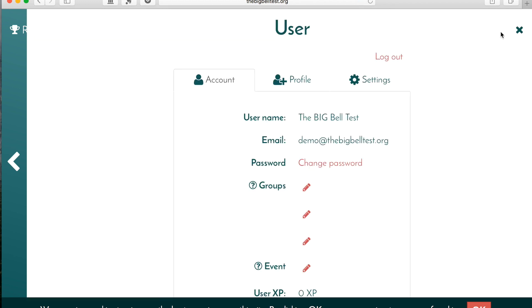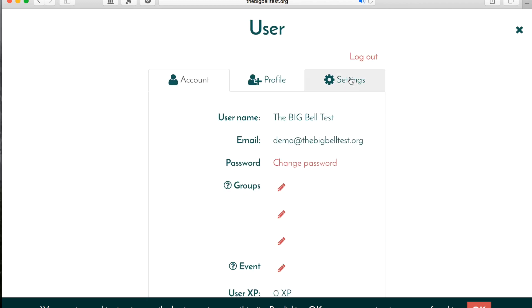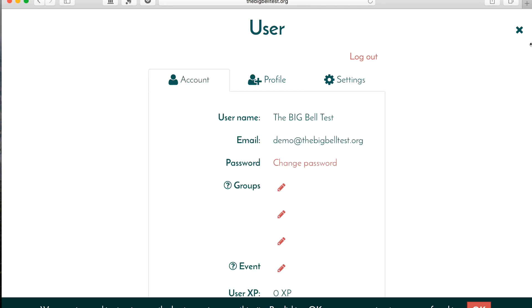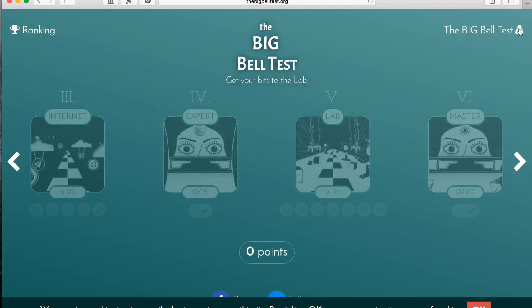If you go into the profile, what we can do is go and turn off the music settings — we just click it off, and that's it. Then we go back into the main interface.